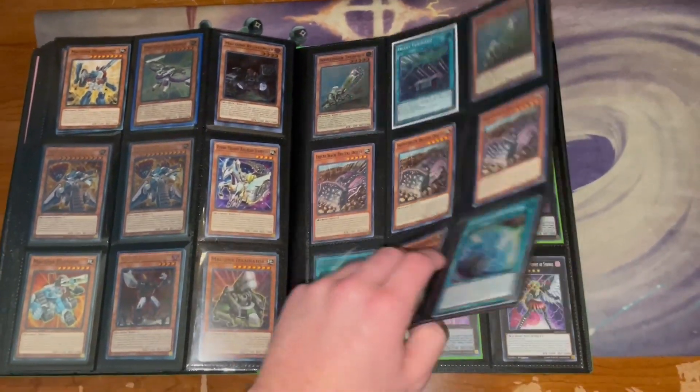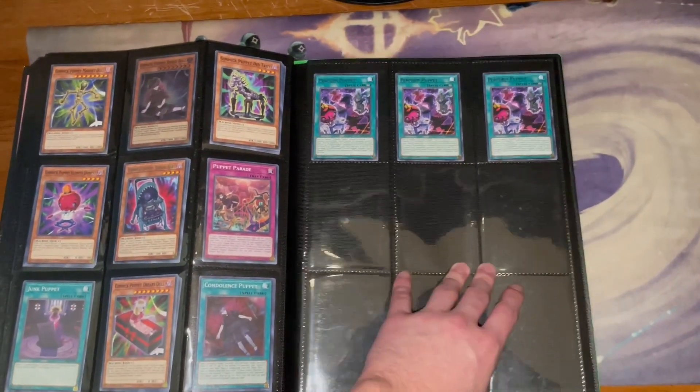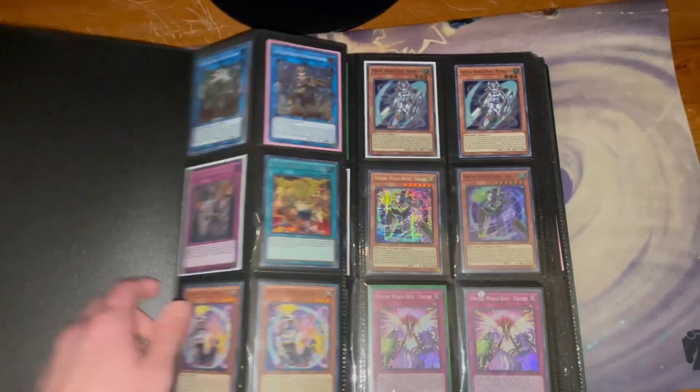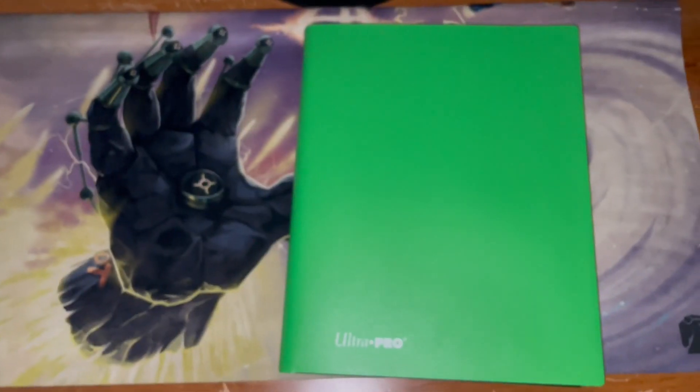Machinas as well. If there's anything in the other binder that you wanted to move into one of the cores you were interested in, just let me know. That's going to do it for this update — comment down below and message me if you guys are interested in anything.